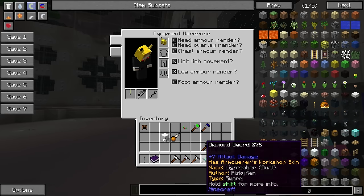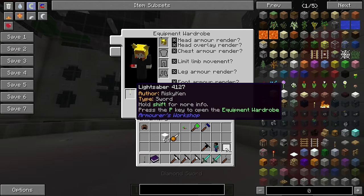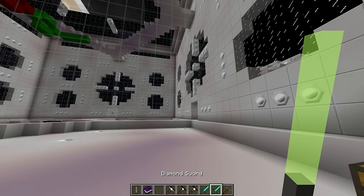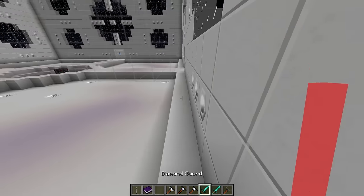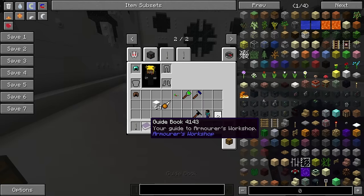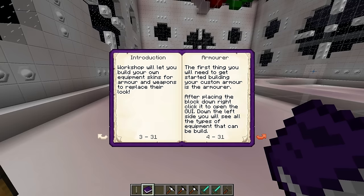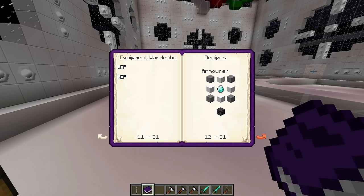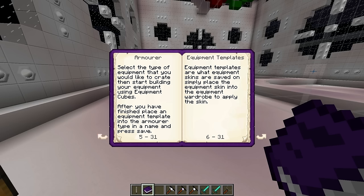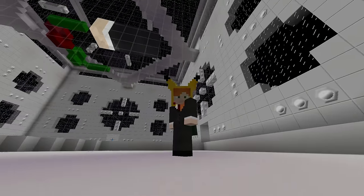If you have a regular diamond sword and attach a skin to it with the skinning table, it will override whatever's in the default slot. As you can see — green lightsaber, red lightsaber. If there's anything I missed, the mod also comes with a guidebook which you can craft with a book and an equipment cube. The guidebook is a bit incomplete and still a work in progress, but it does have all the recipes and a small description of what each tool does, which is very nice. But that is the Armorer's Workshop mod.